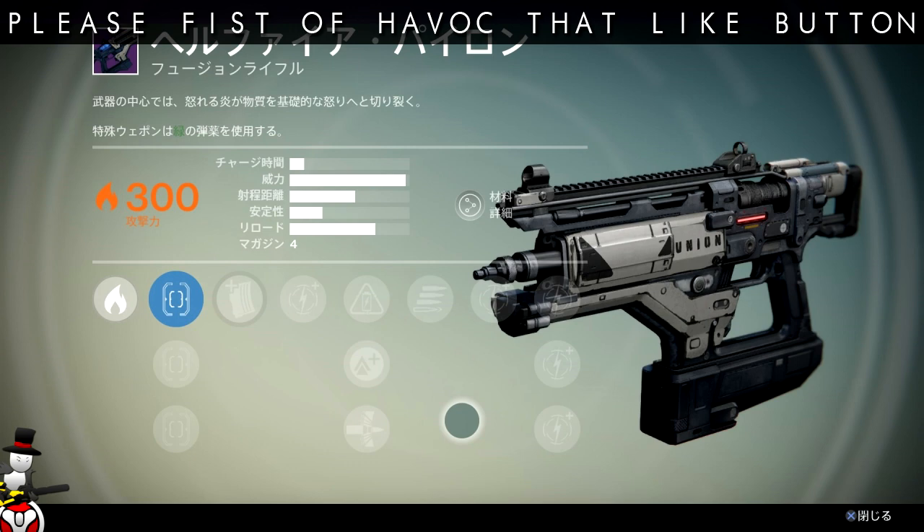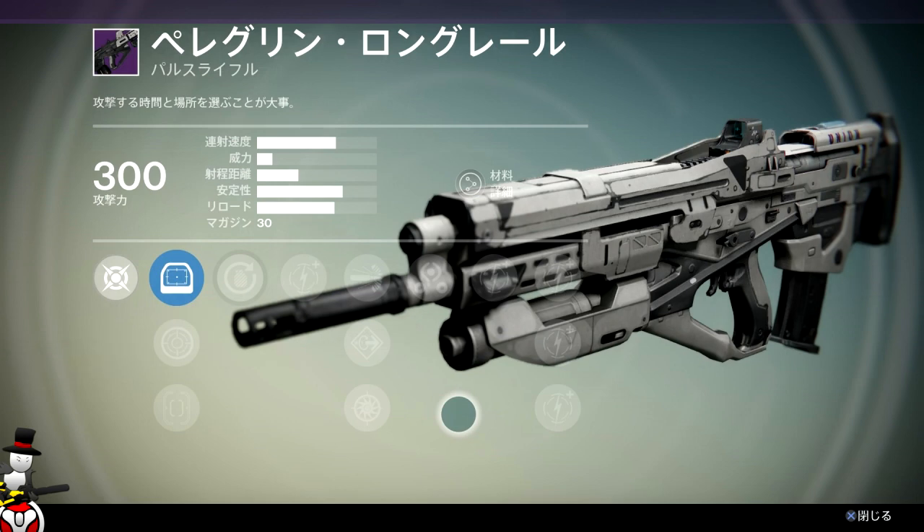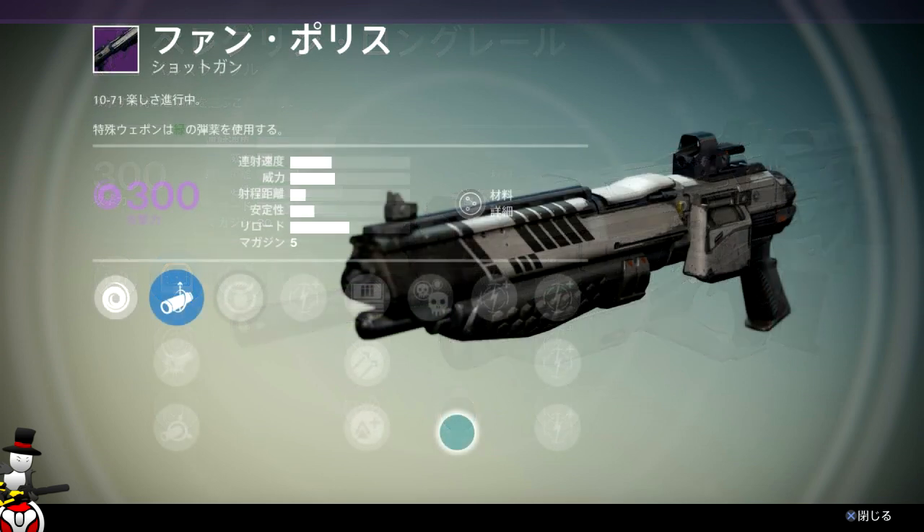That's all I wanted to talk about really — what they look like. It's a bit of a shame. I'd really like to have seen some specifically unique looking weapons for the Vanguard and Crucible vendors, because I'd like to buy weapons based on aesthetics as well as what they can do.